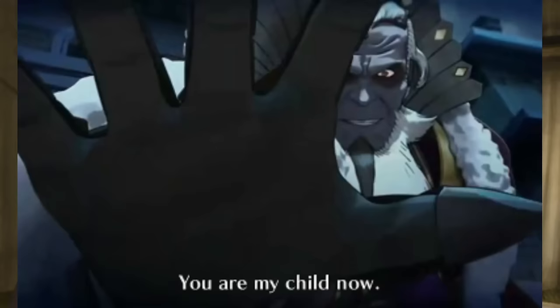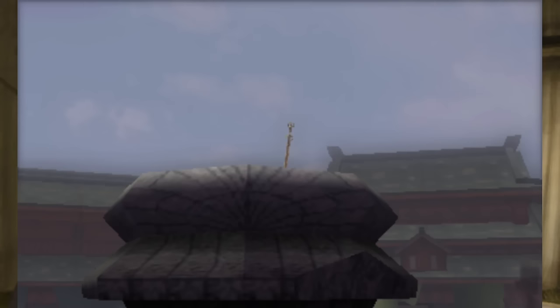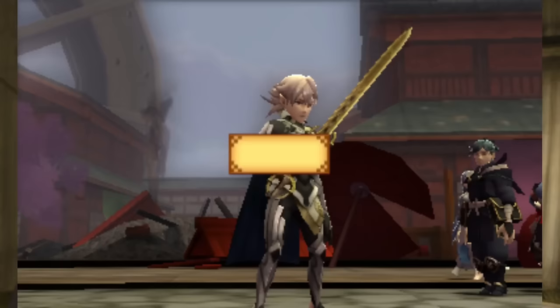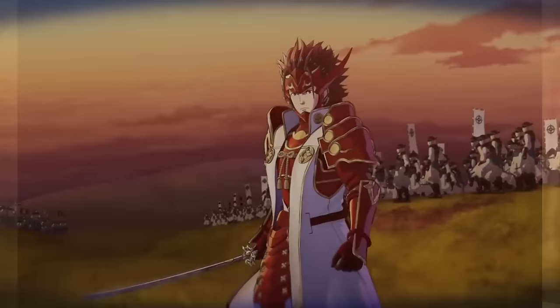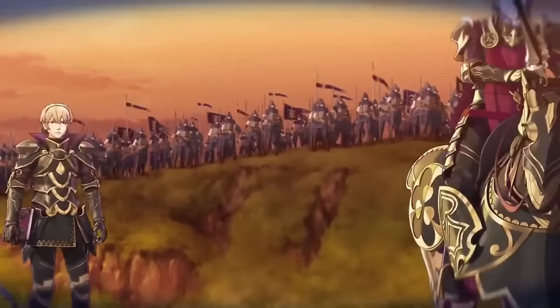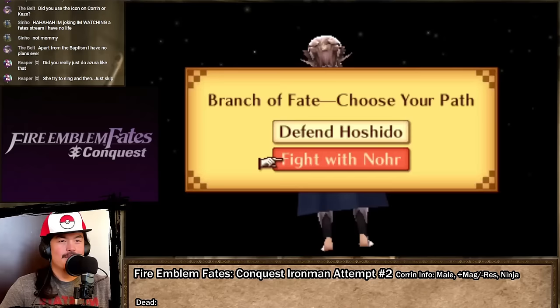While his moody younger brother Takumi is busy having a tantrum, Corrin is brought before the divine sword Yato. The blade chooses its wielder to bring peace to the world and is the physical embodiment of moral superiority, justifying every decision Corrin will make and invalidating any criticism against him, no matter how warranted or deserved it may be. Chapter 6 is the Branch of Fate, where the player must choose their allegiance. I decide I want to actually have fun and play well-designed maps, which leaves me with a single option.